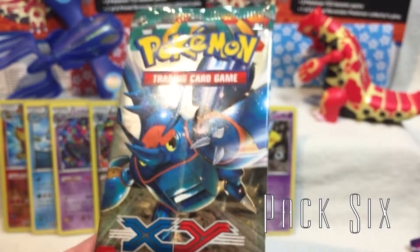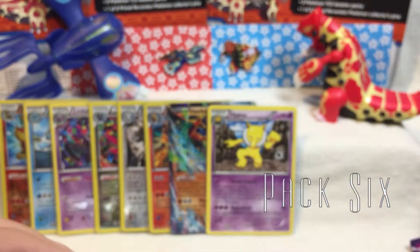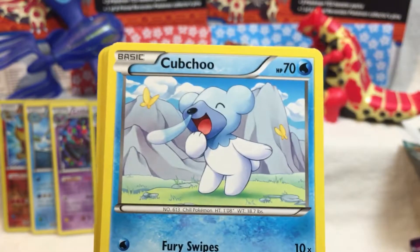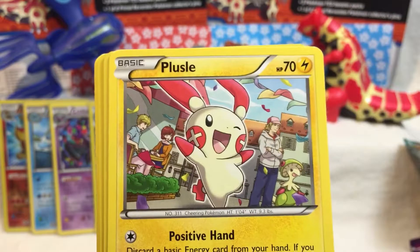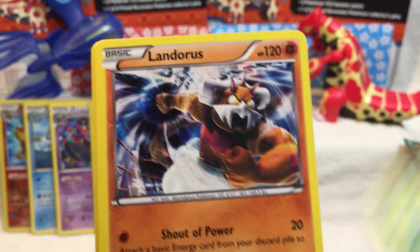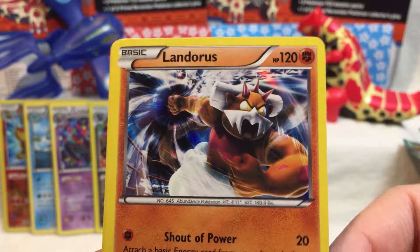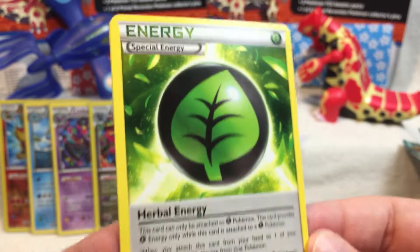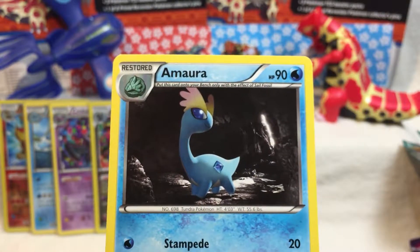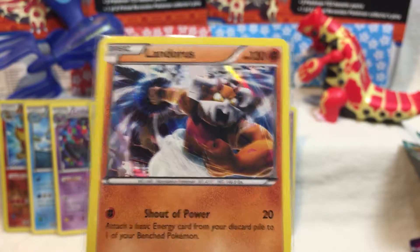Pack number six — it's still Heracross. I can hear the kids; we must go fast. Starting it off with a Gulpin and a Shelmet and a Klefki and a Poliwag. Plusle. Reverse Holo Shroomish, disapprovingly glaring at you. It's a Holographic Landorus — very nice. It's a Fancy Herbal Energy — healthy! Maintenance and an Amoura. The Fancy Landorus is protected.